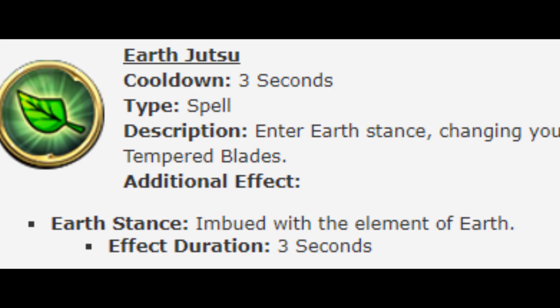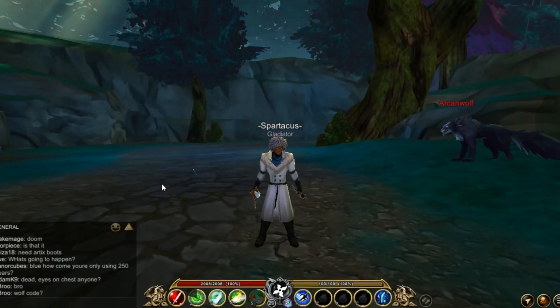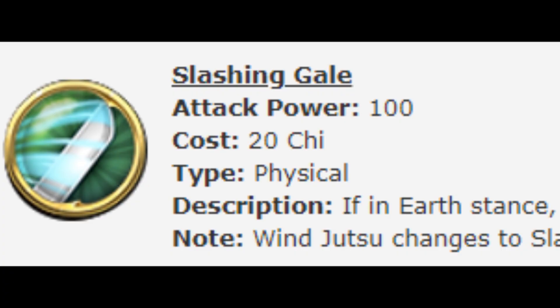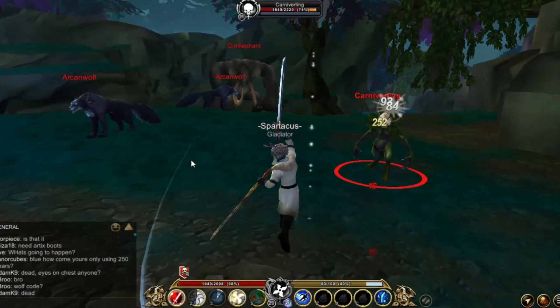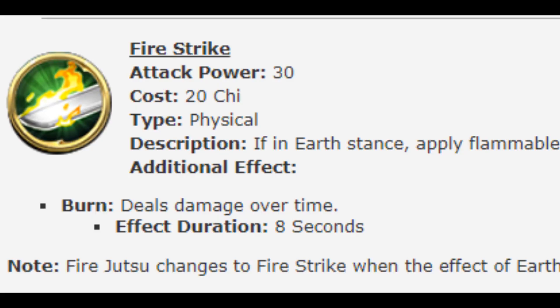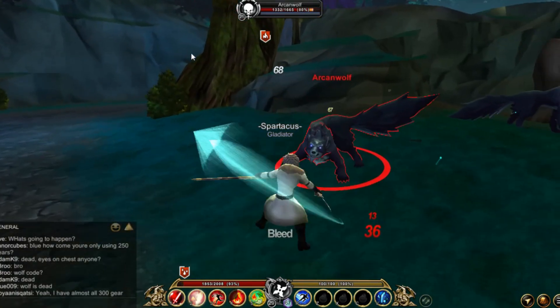Now for the Earth stance: first is Earth Jutsu, cooldown is 3 seconds, you enter the Earth stance, effect duration is 3 seconds. The second is Slashing Gale, attack power is 100, costs 20 ki — you slice the air causing a damaging shockwave. The third is Fire Strike, attack power is 30, costs 20 ki, it deals burn with a duration of 8 seconds.